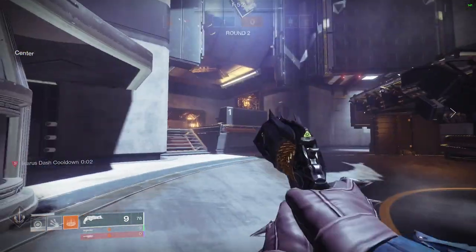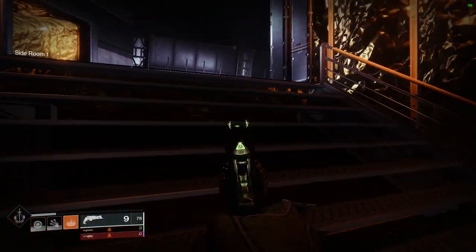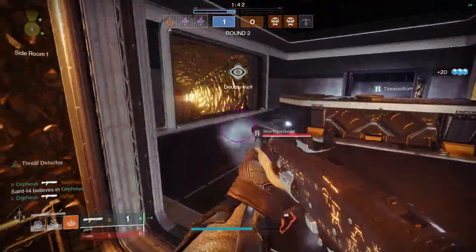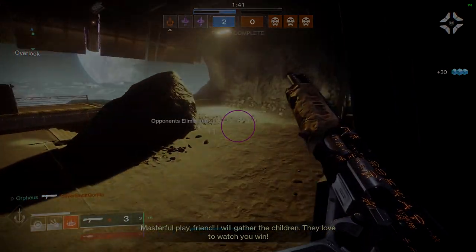One last thing you can do as a shotgunner is play your radar. Your sniper is typically going to be holding angles and playing back, so you can run around and grab info to feed back to your sniper, or mess with your opponent's radar and bait them into disadvantageous positions where your sniper can get a pick or you and your other teammate can get an easy 2v1.